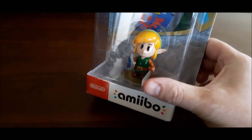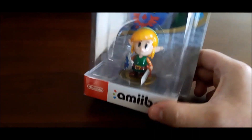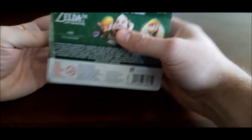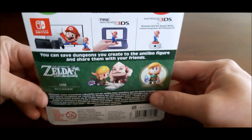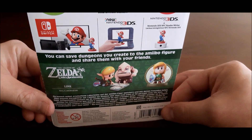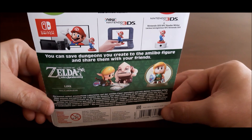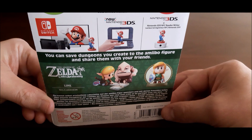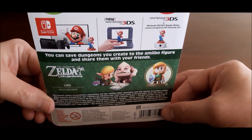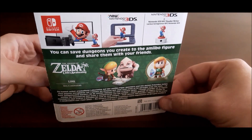Before I open this up, let me give you a quick look at the Amiibo you can get for the game. If you haven't heard of Amiibos, they basically unlock things in games. For this Link Amiibo, I believe it unlocks Shadow Link, and I think you can create dungeons or save dungeons to the Amiibo figure and share them.